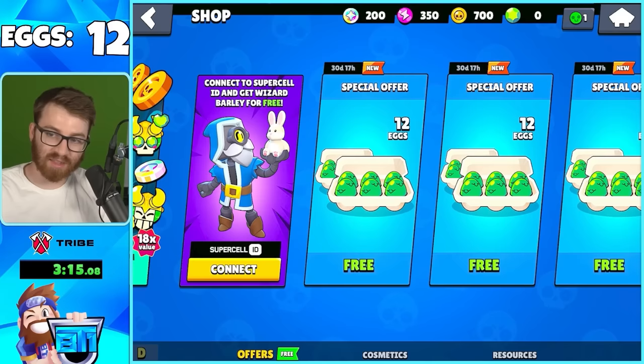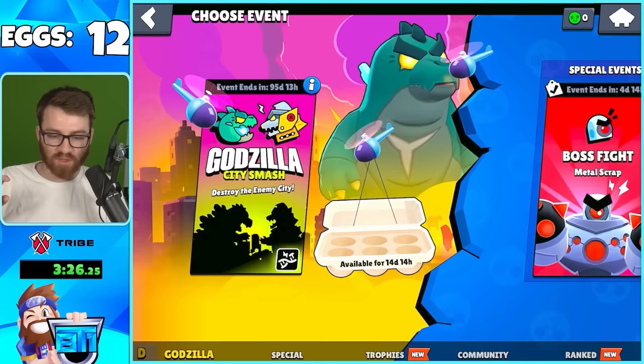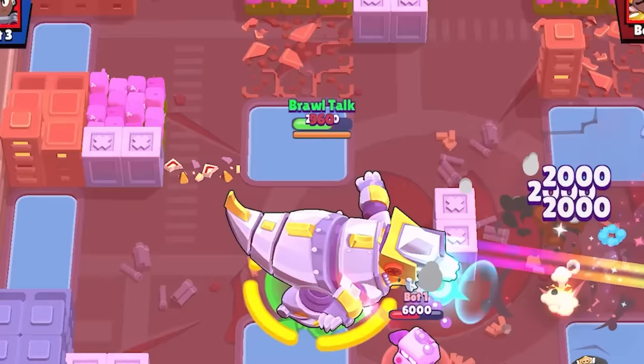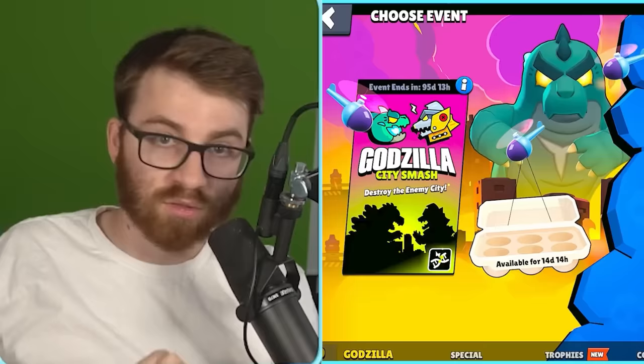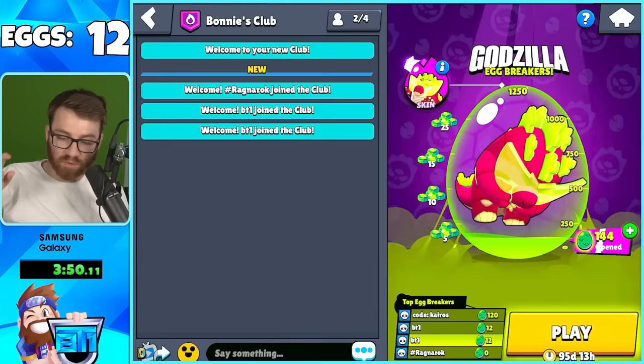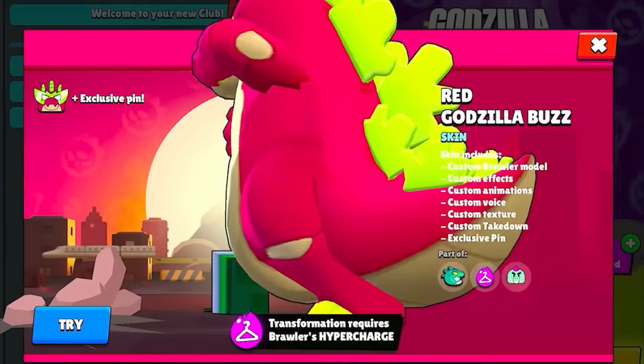The special offers are just dev build things - you won't be able to do this in the real game. The way to get eggs in the real game is through a Godzilla event. Brawl Stars partnered with Godzilla - there's a Godzilla City Smash 3v3 mode where winning gets you eggs. You can also get eggs from daily wins and shop offers. Combining eggs with your club and opening enough unlocks the free red Godzilla Buzz skin, with different skin variations available.